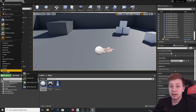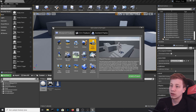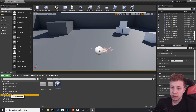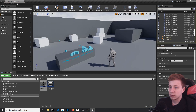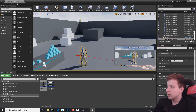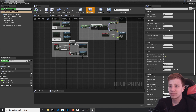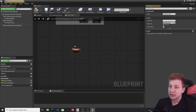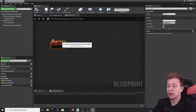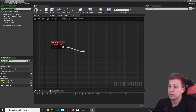To make the fireball kill somebody, let's add some assets. Go to Add Feature Content and add the Third Person Character template. Open Edit > Third Person Character and add a custom event called Death. We'll enable ragdoll to let it die when hit by the fireball, starting with Set All Bodies Simulate Physics — but first we need to enable collisions.